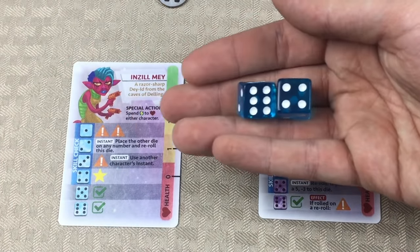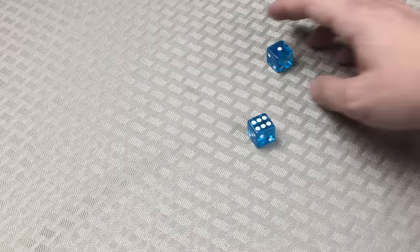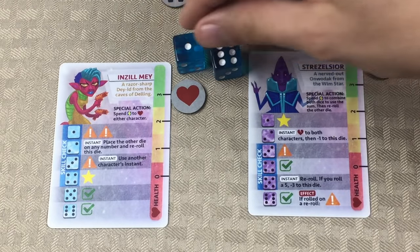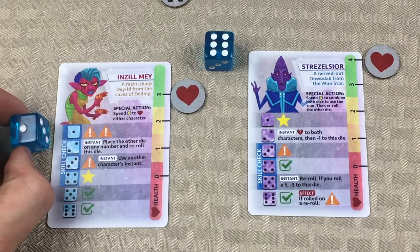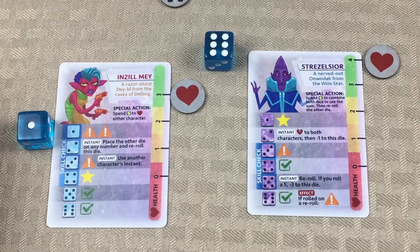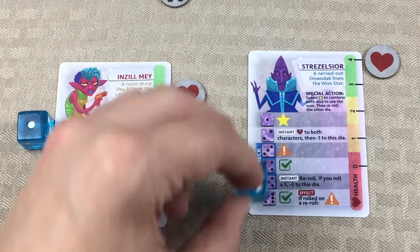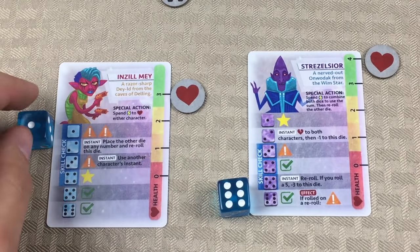We're going to roll these dice again and see what happens next. A one and a six — let's go ahead and take these back to our cards. With a one and a six, we have some options. If we were to assign the one to Enzel May, that would be two caution signs, and that would alert the guard — moving him forward one space. So I think we're going to avoid that.